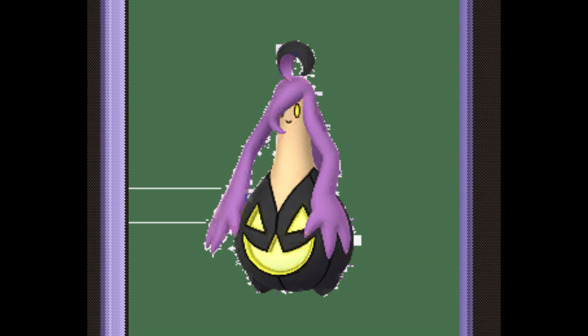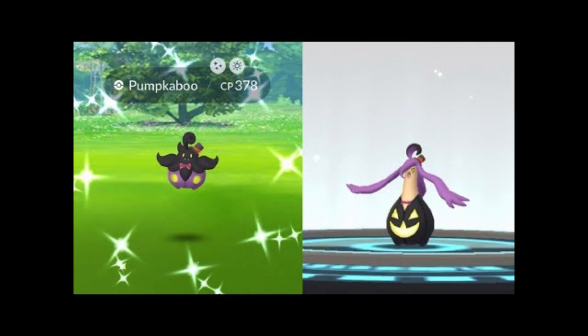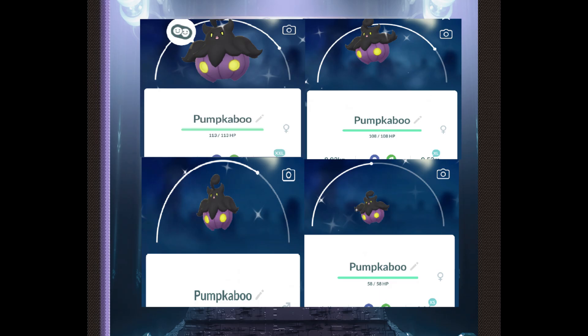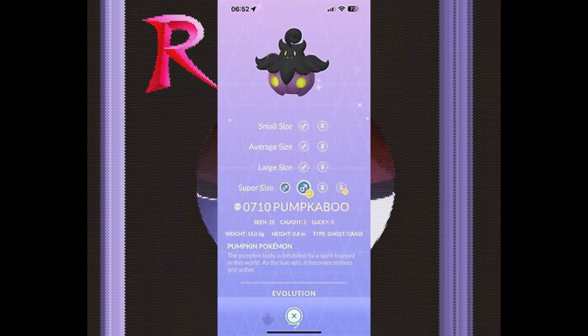And Gourgeist flips it again. It's super nice seeing a matte almost purple with this black color to counter it. It's really nice on the eyes, and you get different sizes of Pumpkaboo and Gourgeist, so hunting them is almost like picking pumpkins, if you know what I mean. It's similar to Furfrou on the list where it has alternate forms, and that just means you have more shinies to hunt, so have fun hunting.